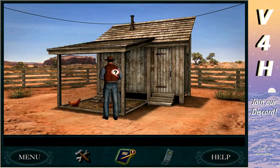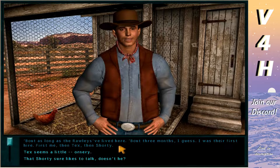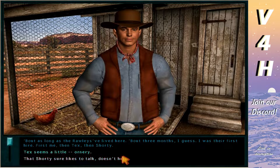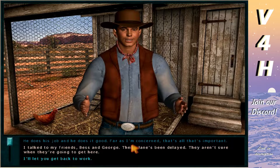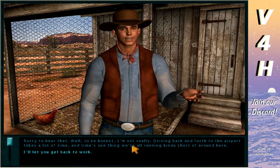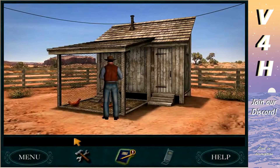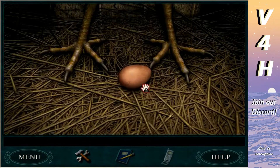We should go get more eggs. How are you, David? How long have you worked here? About as long as the Raleighs have lived here — about three months. I was their first hire, then Tex, then Shorty. He does his job and he does it good — far as I'm concerned that's all that's important. According to Dave, Shorty's a good cook. Their plane's been delayed — they aren't sure when they'll get here. Time is one thing everyone's running short of around here.